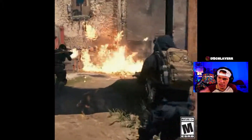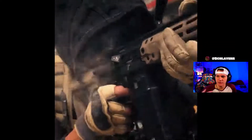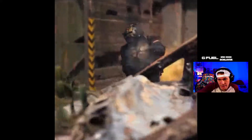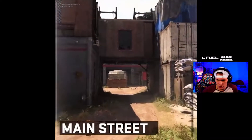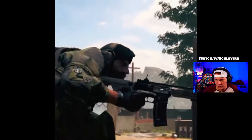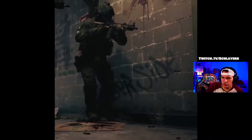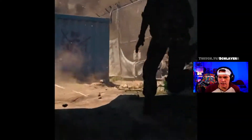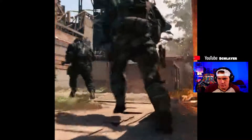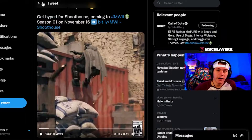We also got our first look at Shoot House. They changed the aesthetic a little bit — I actually kind of like it. No cap, it looks kind of cool. Different scenery, different things. It's pretty much the exact same map for the most part. Main street looks pretty similar, no really big changes there. I'm definitely gonna be grinding this map. W for the Shoot House — it's gonna make my life a whole lot easier trying to get my gold guns.